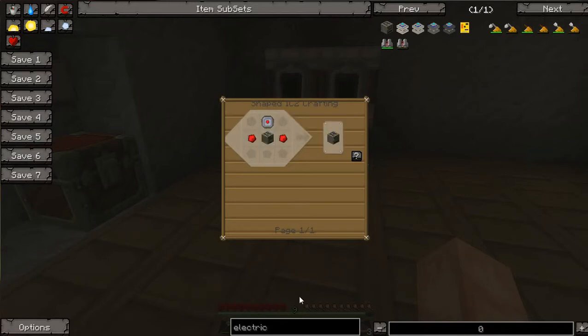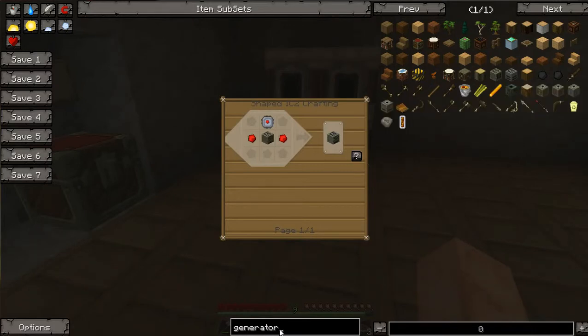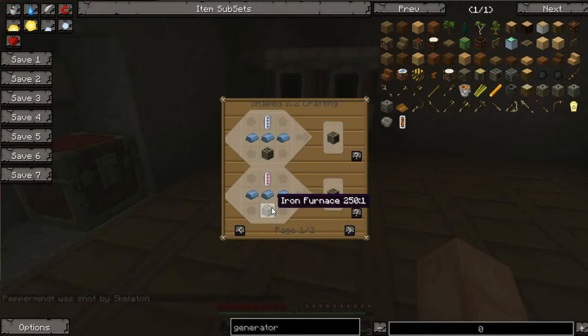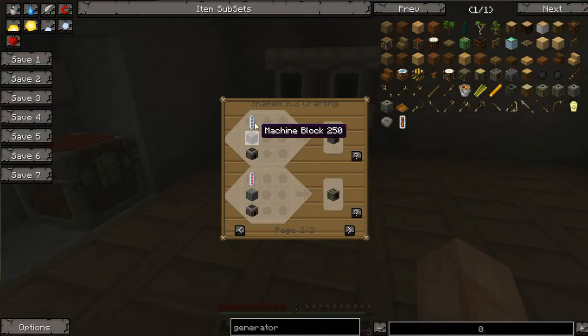But before we do all of that, we need power, which means we need a generator. And this is why Anthony made all these lovely furnaces for us, because you use them to make the generator. The generator recipe uses a furnace, a machine block, and an RE battery inside.